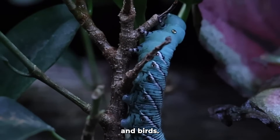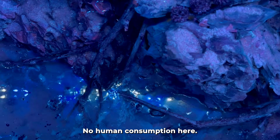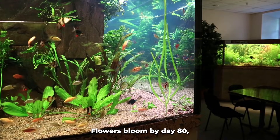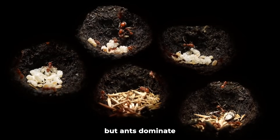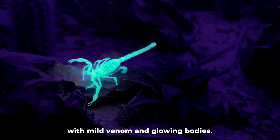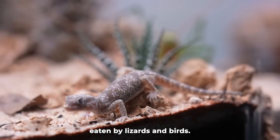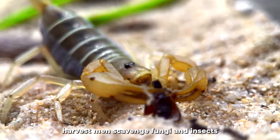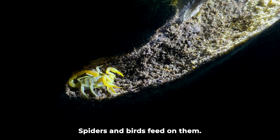Millipedes hide from spiders and birds. Rain floods the tank, refreshing life. Flowers bloom by day 80, but ants dominate. Wood scorpions with mild venom and glowing bodies sting ants and insects, and are eaten by lizards and birds. At night, ornate harvestmen scavenge fungi and insects, using long legs to sense prey; spiders and birds feed on them.